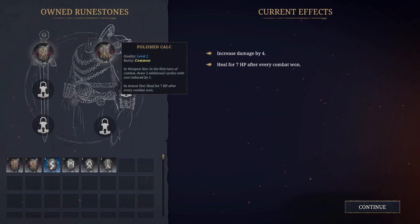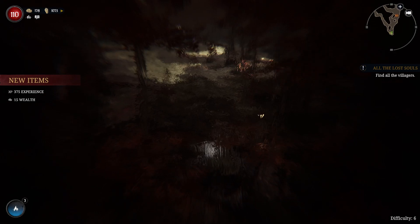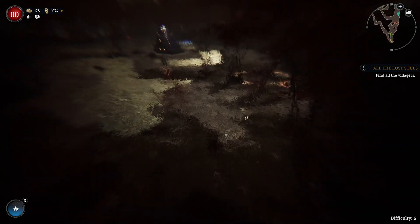We heal for seven — that's kind of insane. As the waters heal you again, the spring runs dry. 13 more HP. Nice. Full on HP. Now the question is how do we want to do this — what do we do first here?